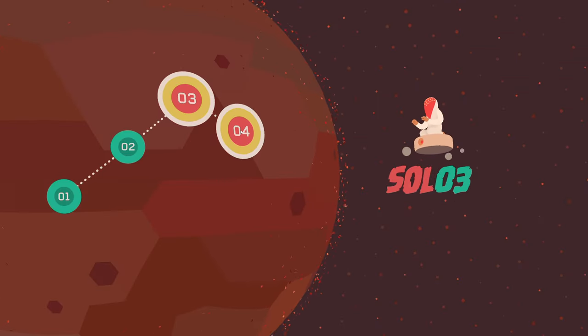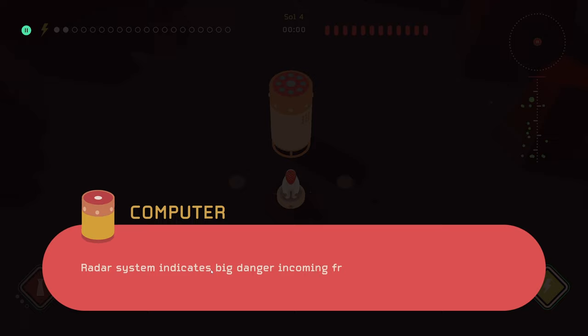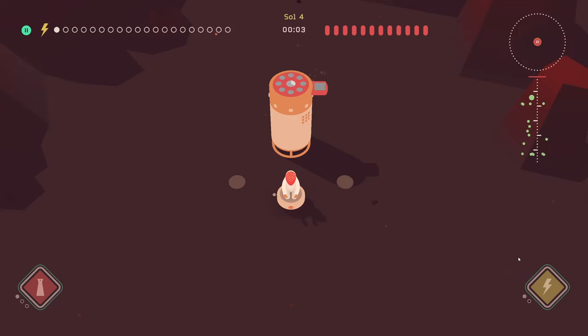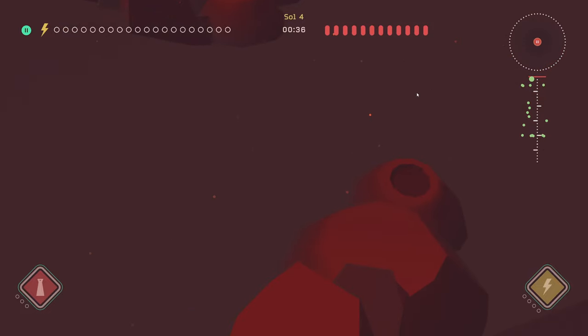All right, onwards and upwards — level four! Transporter weapon system back online. Radar system indicates big danger incoming from the south — lots of solar power necessary to resist the hazard. Build solar panels as needed. There's that big hazard it's talking about — I think we just want to make solar panels as fast as possible right now, and then once that guy gets here, use whatever power we have to start a new gun. I want one more solar panel — might be greedy.